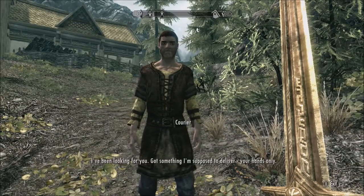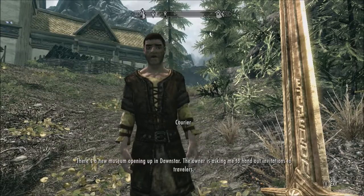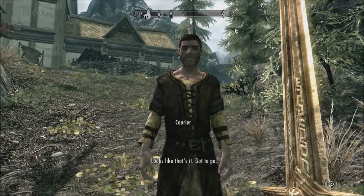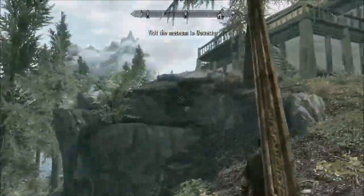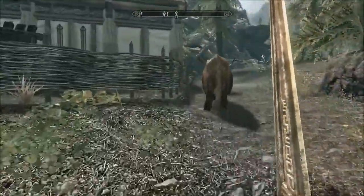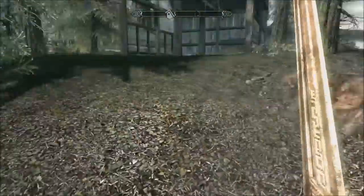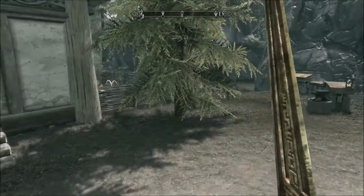Up the hill we go. There's a new museum opening up in Dawnstar — the owner is asking me to hand out invitations to travelers. Looks like that's it, got to go.